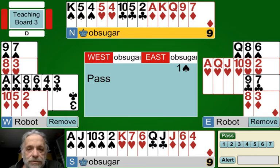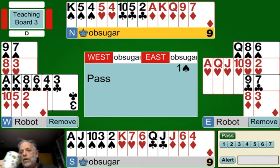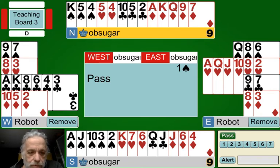Now North, knowing South doesn't have a huge hand or a hand worth a jump, can bid four spades. Notice if we were playing Two Over One, we could bid three spades, because bidding two diamonds had already promised we would always go to game. But in Standard, there's no game force yet, so there's no point in not going straight to four spades.